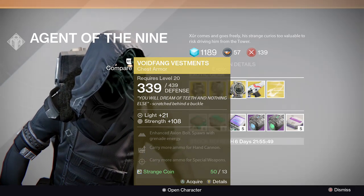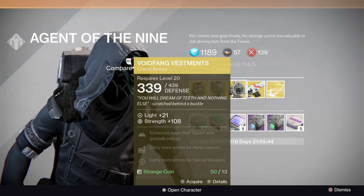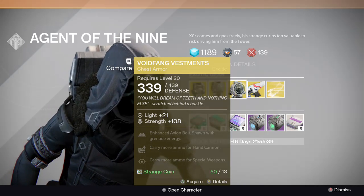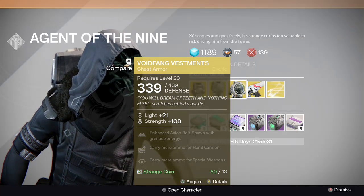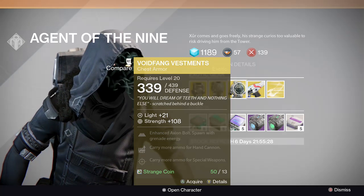Then you have Voidfang Vestments. This is a familiar piece he was selling two weekends ago. It rolled Strength once again. It enhances the Axion Bolt and you spawn with grenade energy — very important, especially in PvP. If you're using the Sunsinger build, you essentially have two grenades constantly. And you can carry more ammo for hand cannons and special weapons.